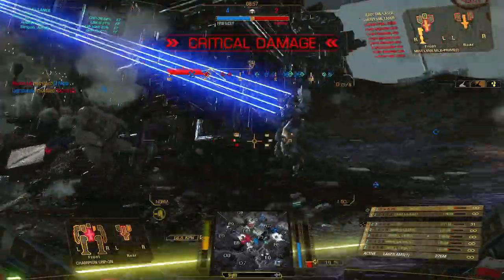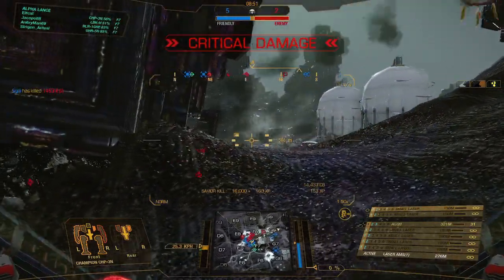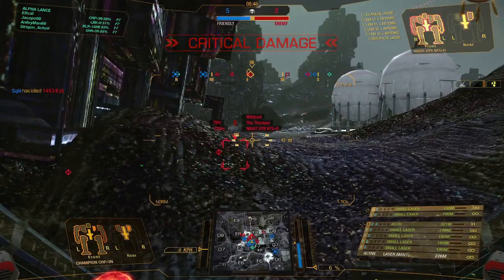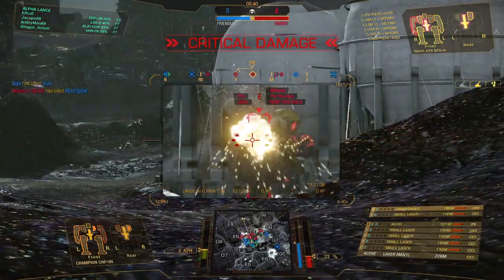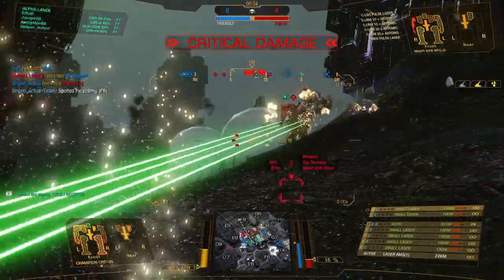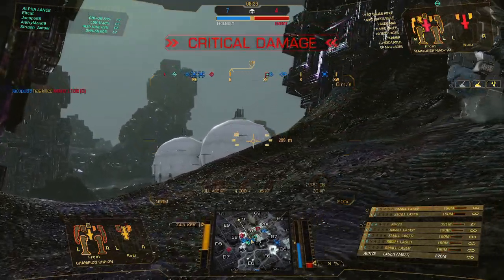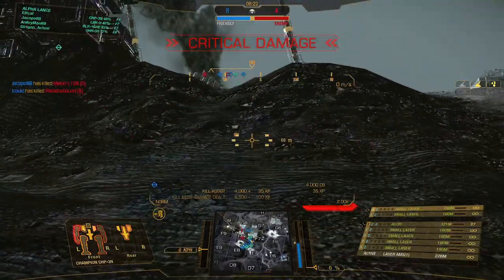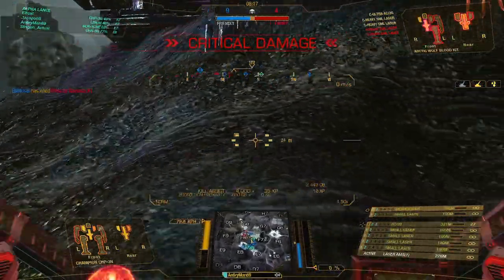New target acquired — there we go, center torso, get the other one. You guys need to talk. Target destroyed. New target acquired. Alpha Alpha. Target destroyed. Heal is way off on his own — there's one in Delta 7. There's a Warhammer on him. Target destroyed — he's just hiding.